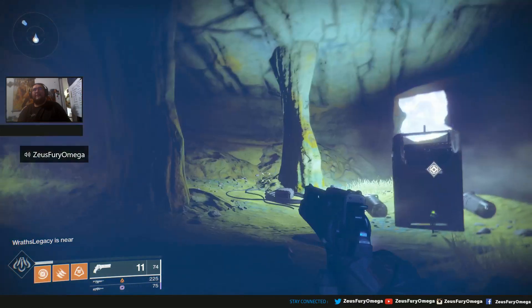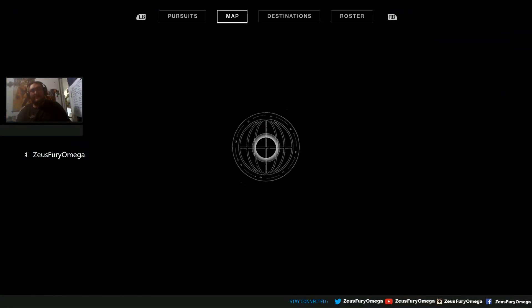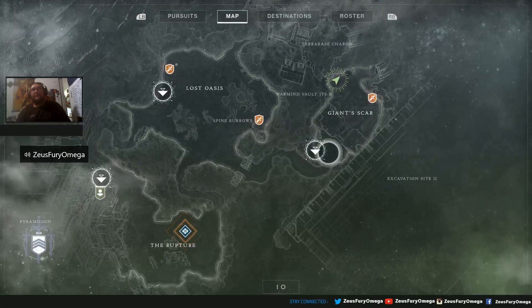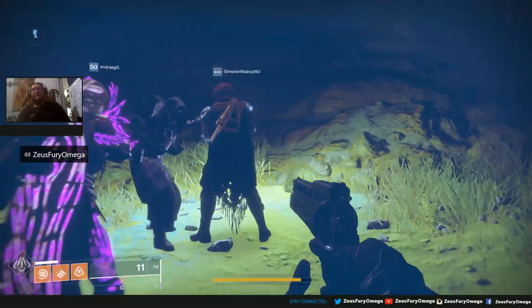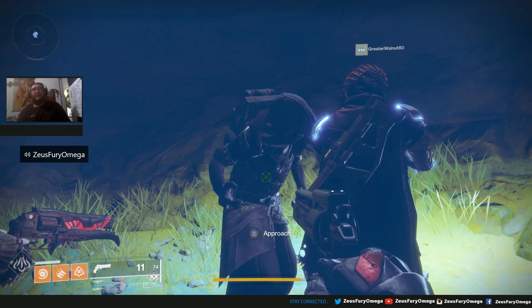You can tell by the area — let's bring up the mini-map real quick. We're here on Io, in the Giant Scar. We just got here from the fast travel point into the cave, and let's see what Xur has brought for this final weekend in the Forsaken content.